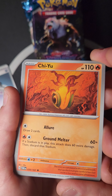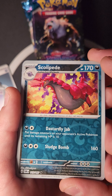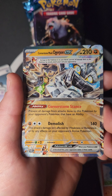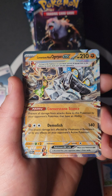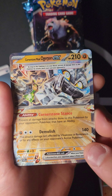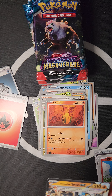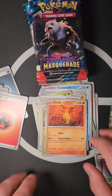We pulled Chi-Yu — wow, it looks like it's on fire! Also Scolipede with really cool artwork, Darumaka, and then Cornerstone Mask Ogerpon ex! Cornerstone Stance: prevent all damage from attacks to this Pokémon from your opponent's Pokémon that have an ability. Demolished for 140 — damage affected by weakness and resistance. I think the Water one is the best of the mask Pokémon coming up. Setting it aside in a sleeve — first of the mask brothers and sisters!